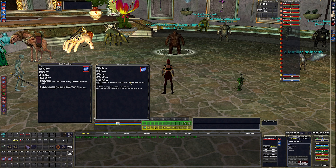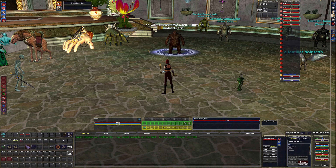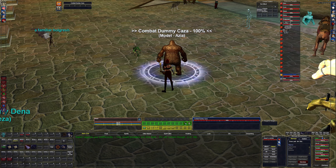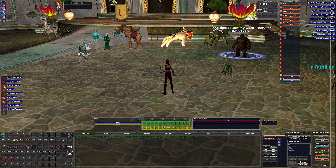Frost Shard does 281 damage and Ice Shard does 404. If we cast them one and two, that's a 30-second reuse on each. So we can only do those two nukes every 30 seconds; otherwise we're doing melee damage and stuff like that, along with the warder doing his thing.